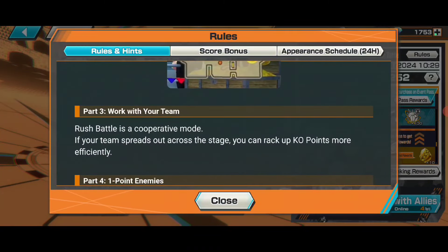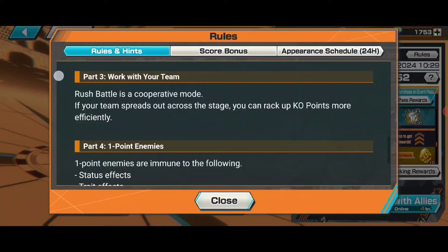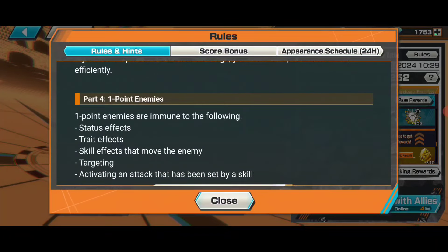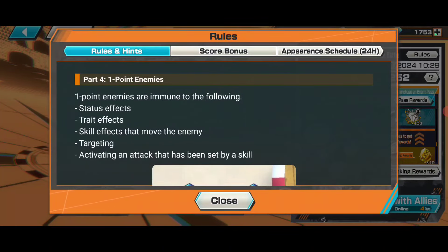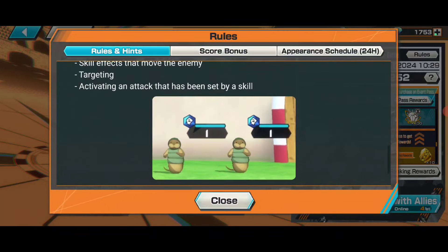Work with your team in rush battle cooperative mode. If your enemies spread out across the map, you can rack up kill points more efficiently - one teammate goes to one side, others spread out similarly. One-point enemies are immune to status effects, trait effects, skill effects, move effects, and targeting effects. The Jugon enemy gives you EXP orbs 30, bounty coins 30, and event items 10.